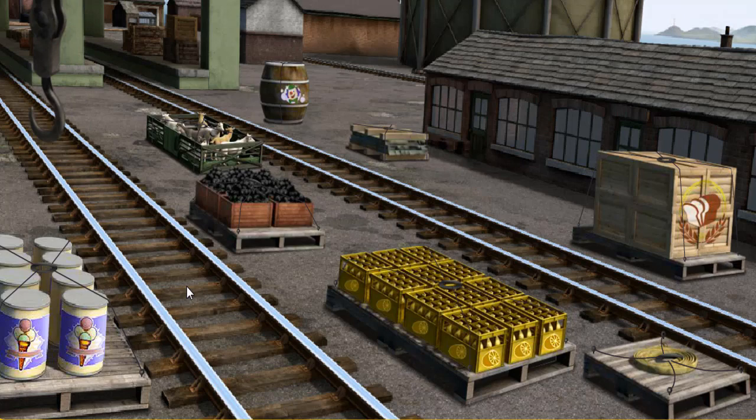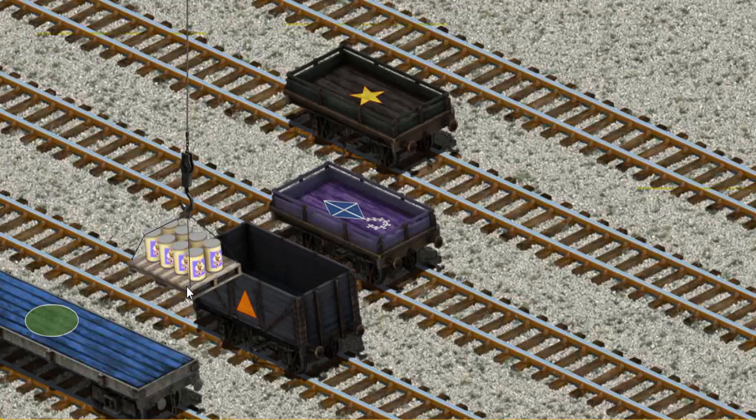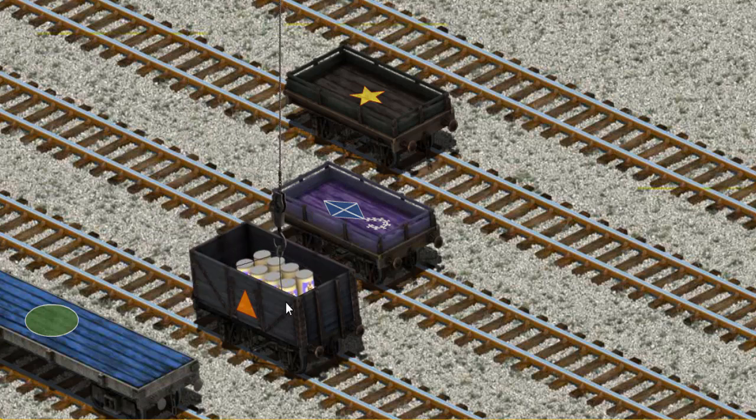There you go. Let's lift and load. Now, the cargo must be loaded. Show Cranky where the black cargo car with an orange triangle is. That's it.